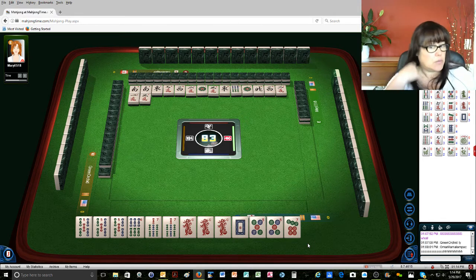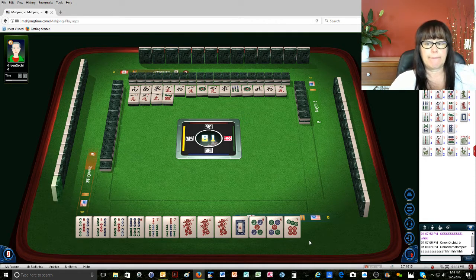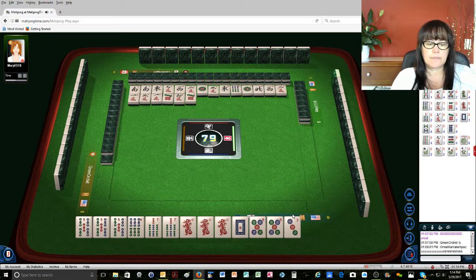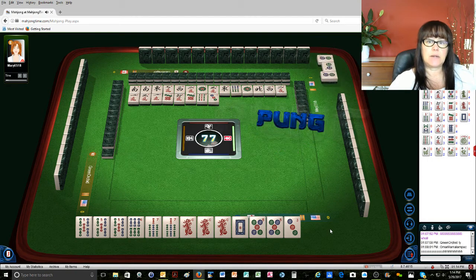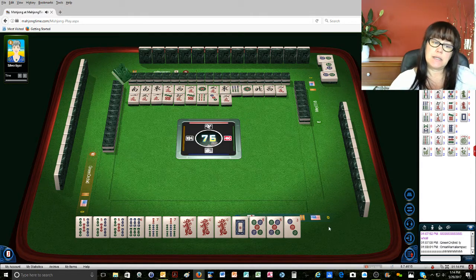Three away and we have joker bait. One character, seven dots, six characters, seven dots, nine bamboos, three dots, two dots — keeper. I need a keeper. Pung! Oh shoot, I need a six bam. There's one six bam out at the moment. Two characters — so I've got to have a pair. It's always good to get that pair if you can.